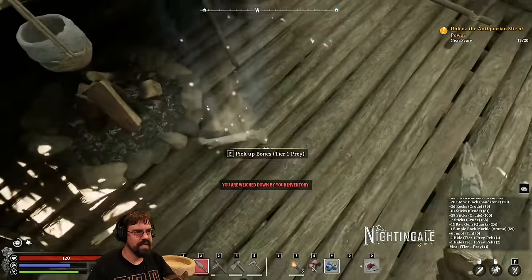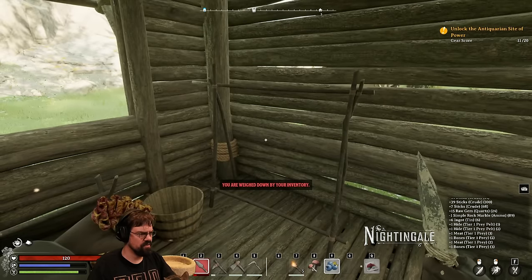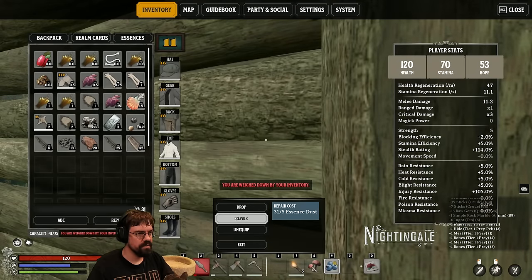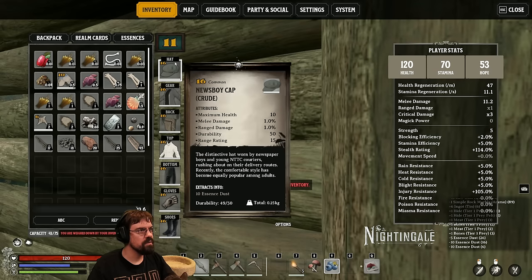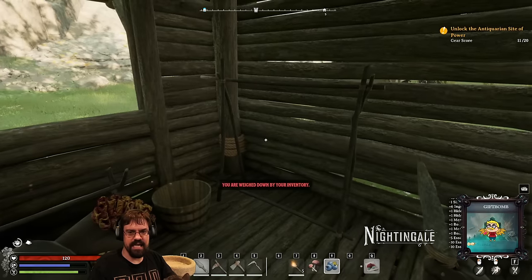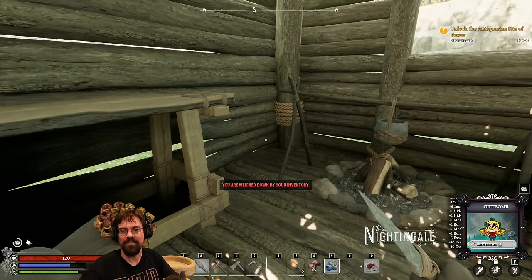This item is breaking — I think we can fix that with essence. I wonder what happens if we break an item completely. Not sure if you get all the way to zero and then repair or... I got some tin for science.